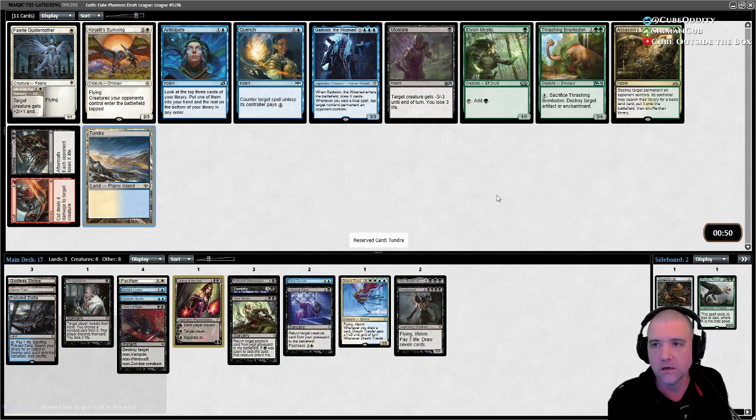Tundra. Ulcerate. Anticipate I don't like as much. We also need to make sure we have some removal — Pacifism and Victim will help. The counterspell in here will help, Thoughtseize too, that's all good. But I want to make sure we have some removal. I think the Tundra is just the move here.